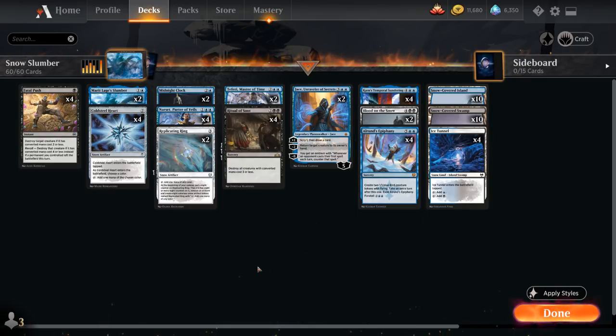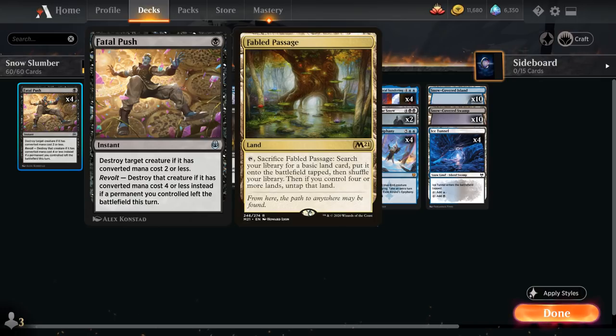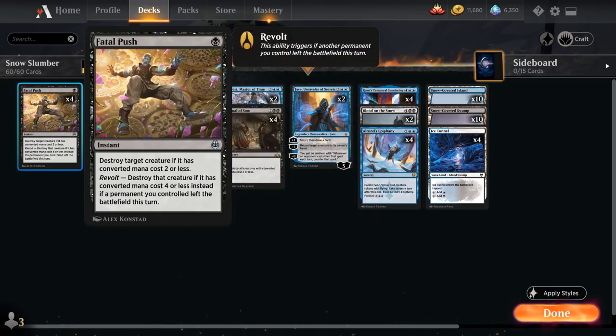Starting out with 4 copies of Fatal Push as our cheap spot removal spell of choice. We could be playing Fabled Passage in the mana base to enable Revolt for Fatal Push, although it's nice to have a lot of untapped sources early on to cast a turn 3 Narset. In later turns we also don't necessarily want to shuffle our deck, since we'll be scrying cards to the bottom and seeing cards with Narset's ability that we don't want to shuffle back.